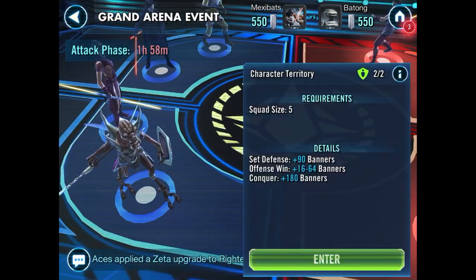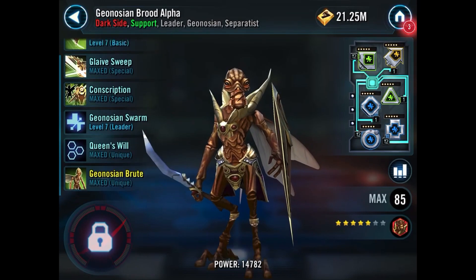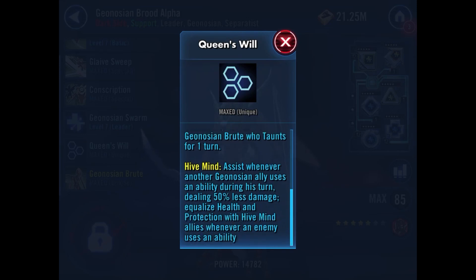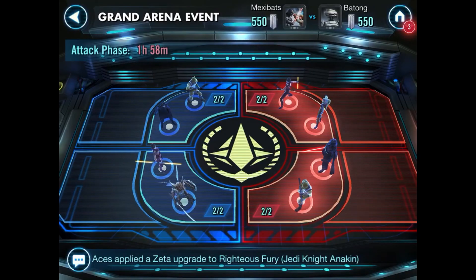I clicked on the Geonosian Brood Alpha. I put his Zeta on Queen's Will, and what it added was: at the start of the encounter, summon a Geonosian Brute who taunts for one turn. Normally if I didn't have that ability maxed out I would have to summon that ally myself and then use his taunt manually. So it's a very very beneficial upgrade to have. Alright, I've stalled long enough so let's get into some battles.